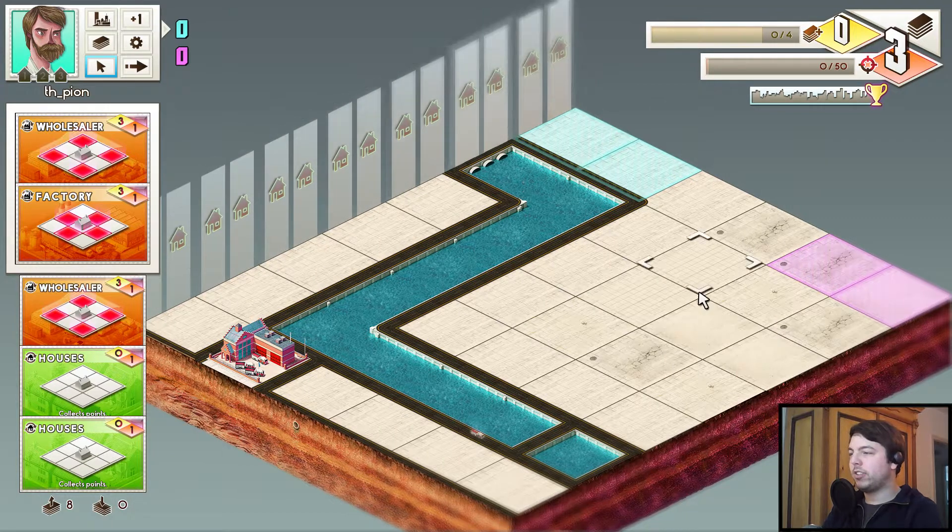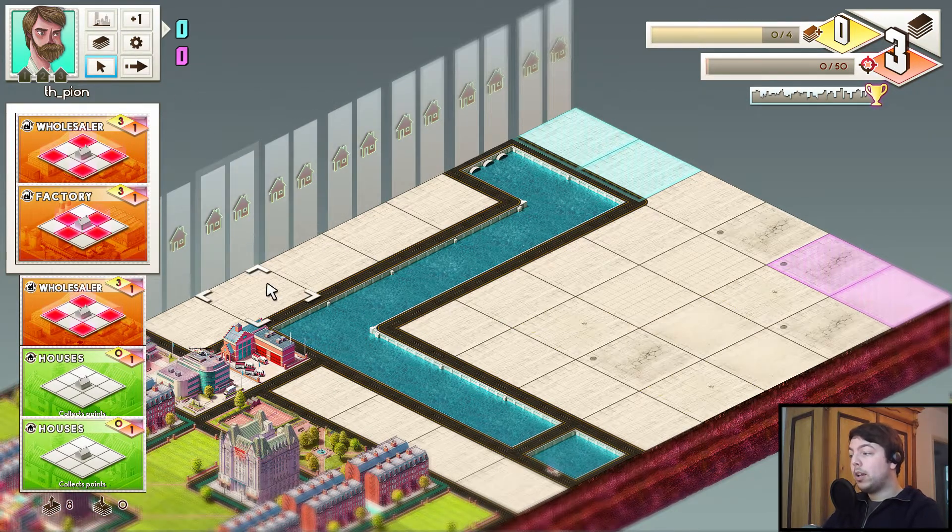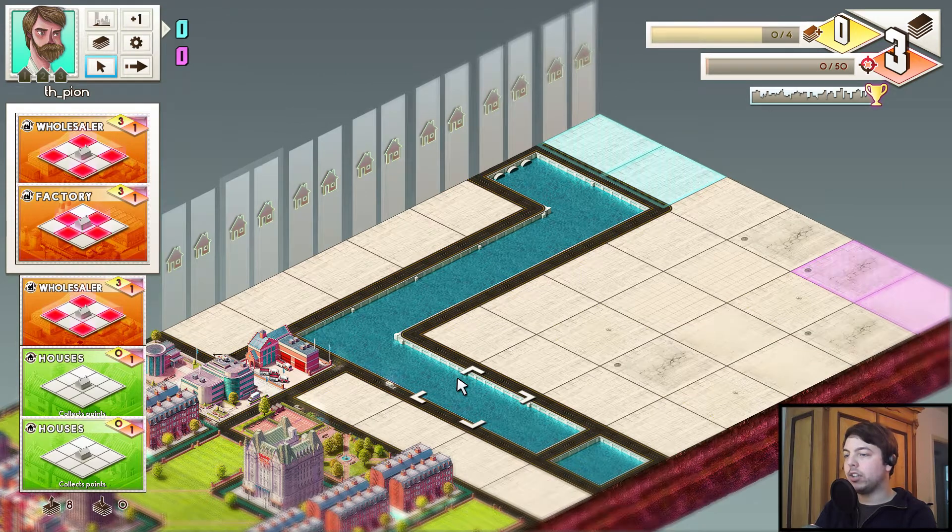So this is versus mode — you can see it looks a little different. Versus mode works similar to solo, but you're placing three buildings and then your opponent's turn starts. He's placing buildings and you still collect points as in solo mode. But columns are cleared differently — the column is getting cleared when one player has his column level reached. Then in this case he will get all the points of this column, even the points of his opponent.